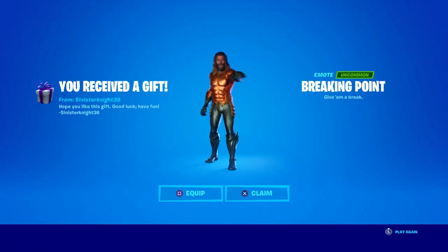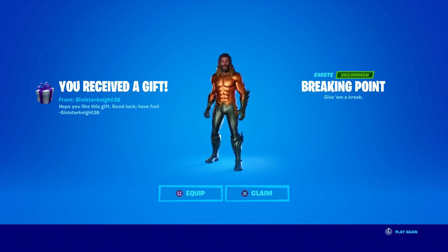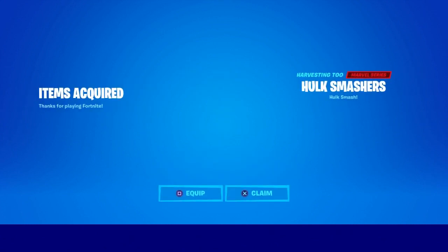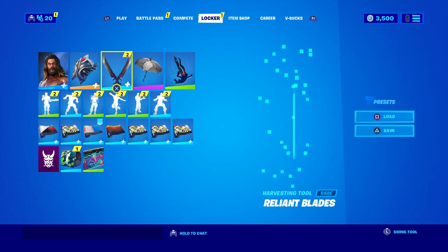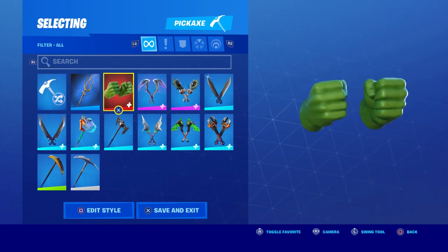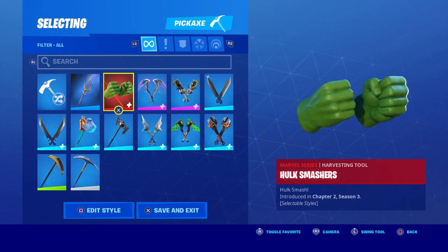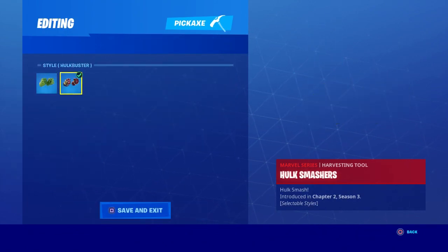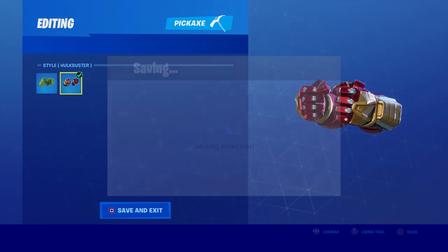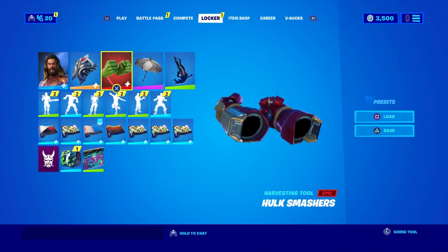Once you get back to Fortnite — shout out to the person who just gifted me something, I appreciate that — I did unlock the Hulk Smasher pickaxe. I clicked Claim and then went to the Locker, and boom — I had the Hulk pickaxe. You should do this right now because it's free. You get two different styles: the Hulk Buster style and the Hulk pickaxe hand. I'll show you some gameplay, which I already showed at the beginning — it's pretty awesome.